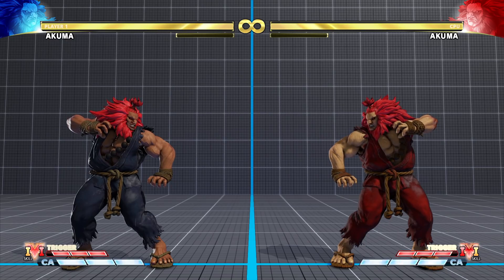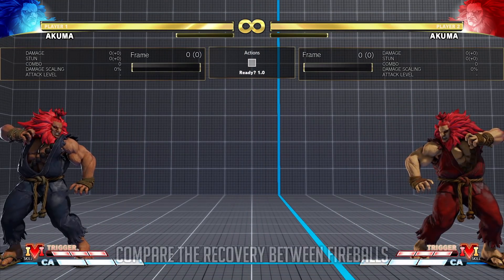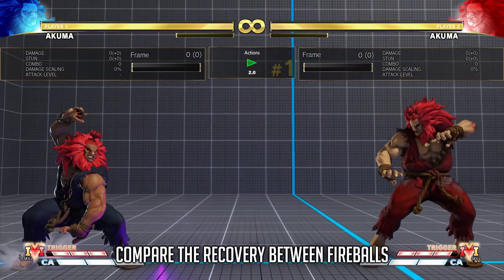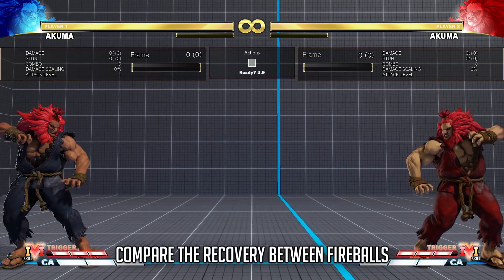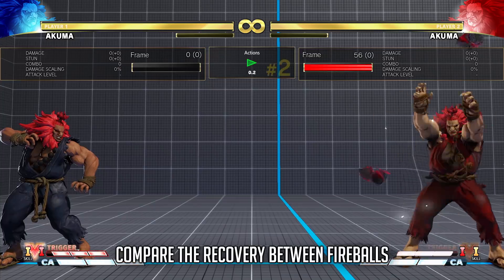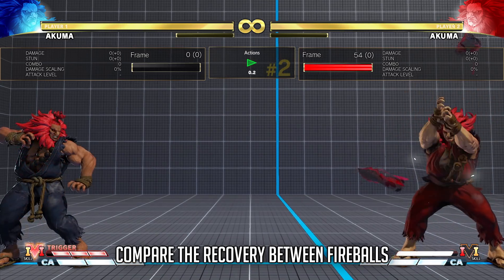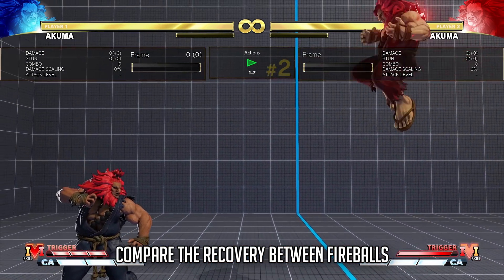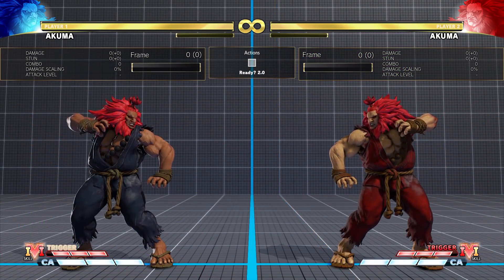Now onto another notable change for Akuma's V-Trigger Air Fireball. The recovery time on landing was changed from the jumping value to a special value of 5 frames. Akuma's normal air fireball has a lot of landing recovery — 9 frames for ones done on the way up and 11 frames for descending ones. The V-Trigger Air Fireball previously only had 4 frames of landing recovery like a normal jumping attack, so it was nerfed by one extra frame. It will make punishing it a little easier and make it slightly less plus if the fireball hits or is blocked — mostly negligible but a welcome change.